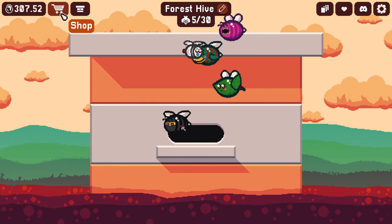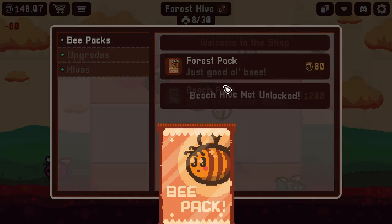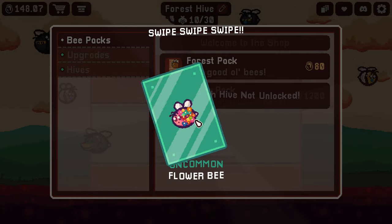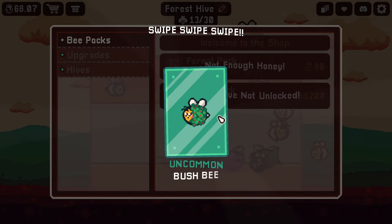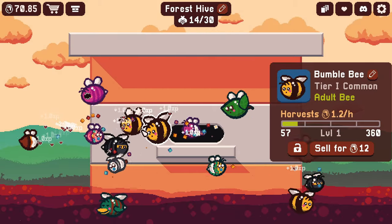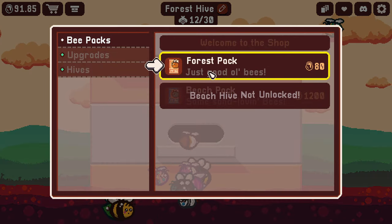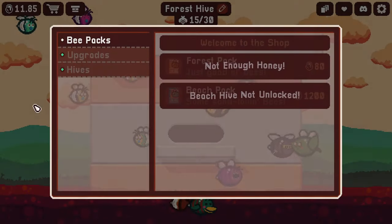We now have 307 coins — we're going to buy a couple of packs. Common, common, uncommon — wait, I see a pink one. Nope, it's a red one — rare, a ninja bee! And then an uncommon flower bee. I do want one of the flower bees too. We have enough for one more: another worm bee — we'll sell one of them — and a bush bee. I want one of every bee. That is my goal in this game.